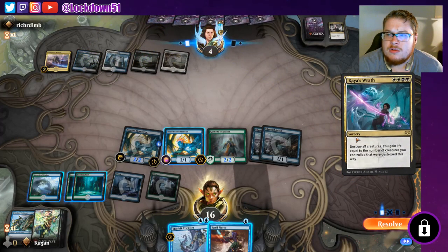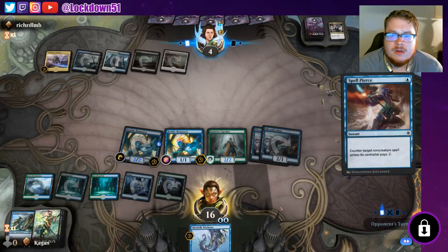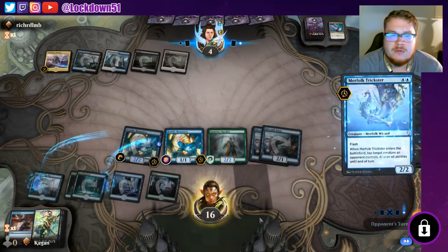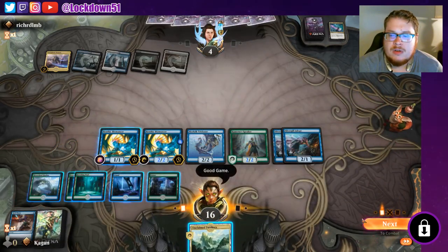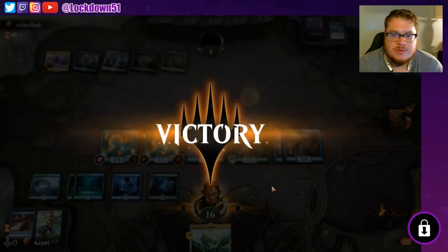Kaya's Wrath — destroy all creatures. Well, we can Spell Pierce that. We don't need to let that resolve — we'll just go ahead and flash this in and call it a deal. Good game! Good game, all right — good first match.